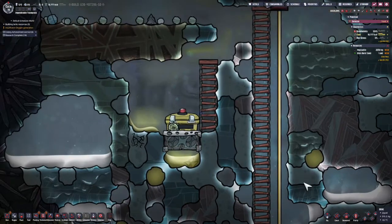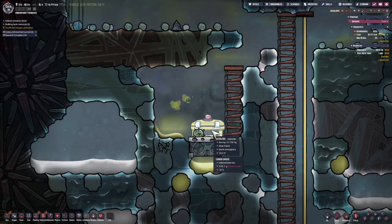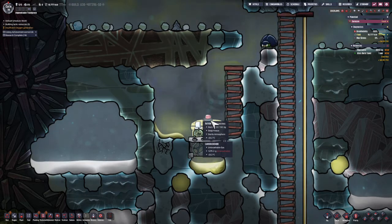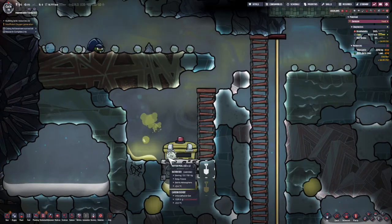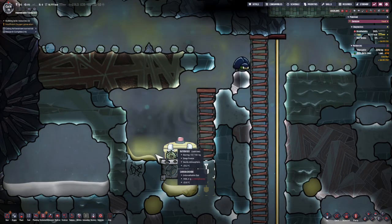While they do that research, I'm a little bit concerned about our food storage because most of the time we have carbon dioxide, but because we've got polluted water underneath it, it's generating a little bit of polluted oxygen for a certain amount of time before it gets up here.